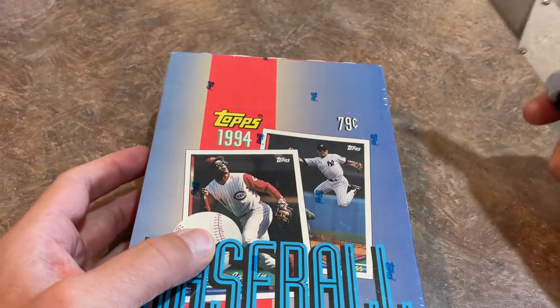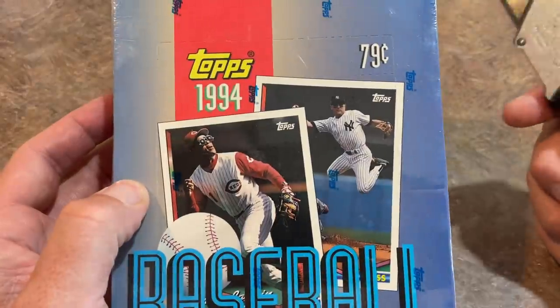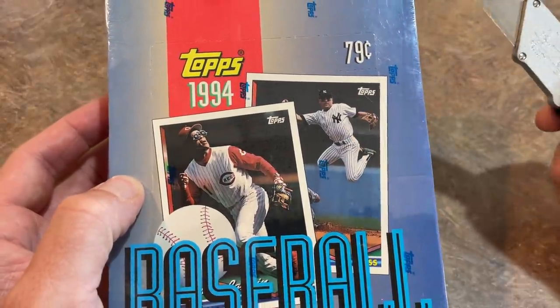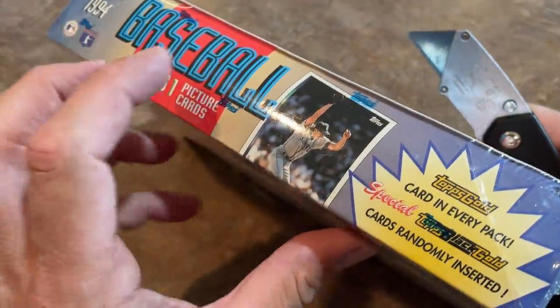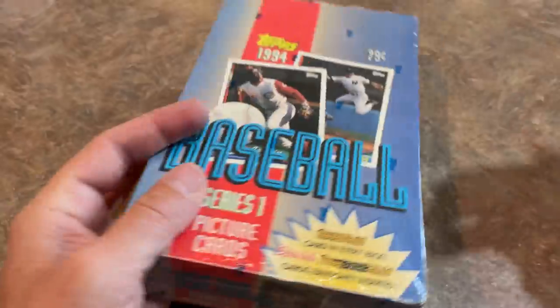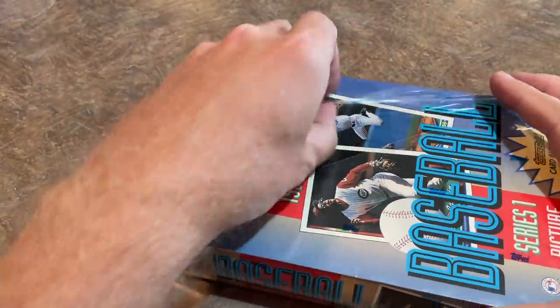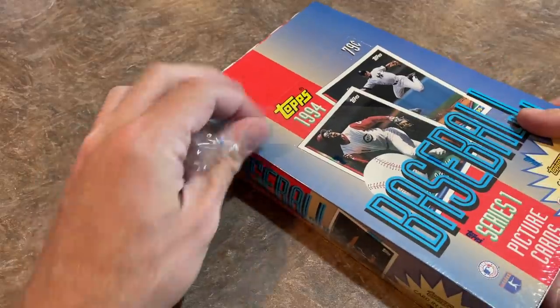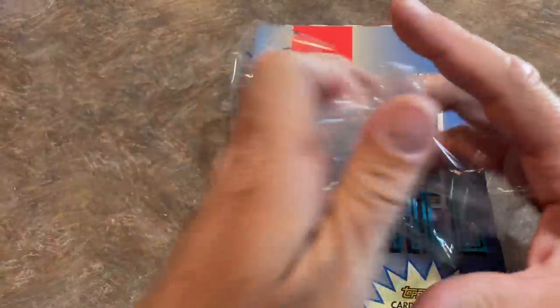You can see Barry Larkin's on the box, and there's Randy Johnson on the side. We've also got Doug Drabek on the side of the box. Doug Drabek was the Cy Young Award winner back in, I think it was 91. He went on to the Astros and had a good year or two, but then kind of lost it not too long after that.